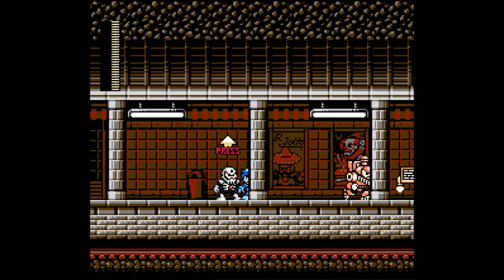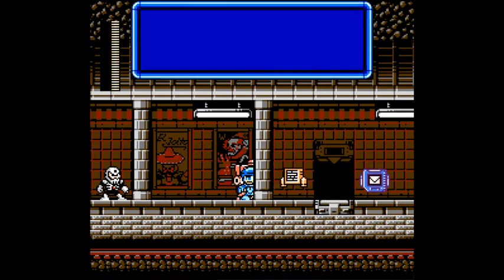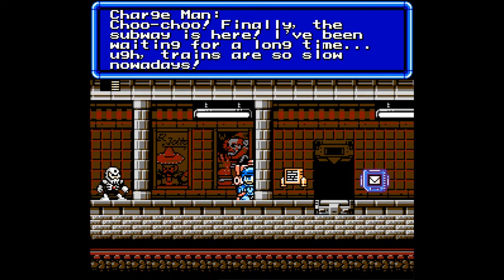Well, if you can use Hellwheel and cannon, that's pretty scary. Also, I wonder why you didn't use it in Mega Man 4. Mine is infinity. Choo-choo. Finally, the subway is here — I've been waiting for a long time. Ugh, trains are so slow nowadays. You weren't all that fast yet.